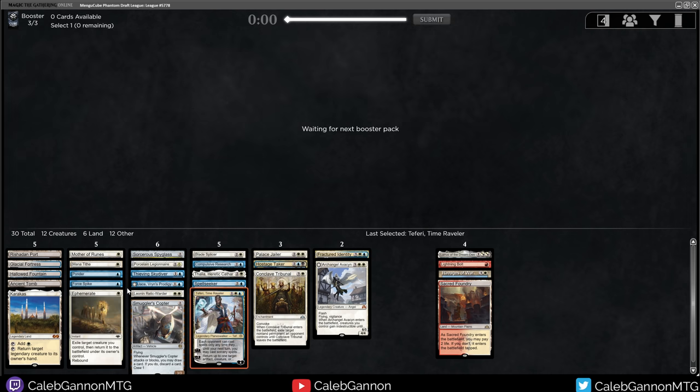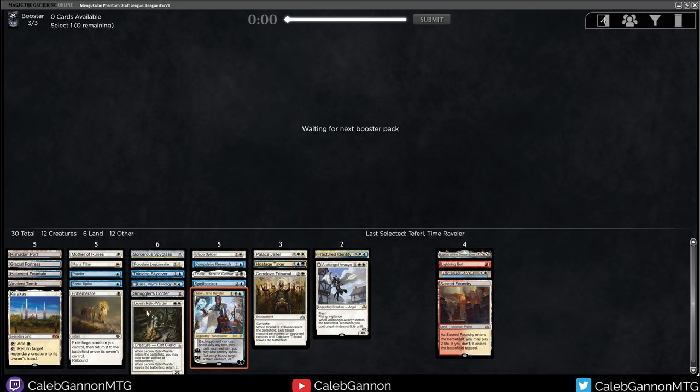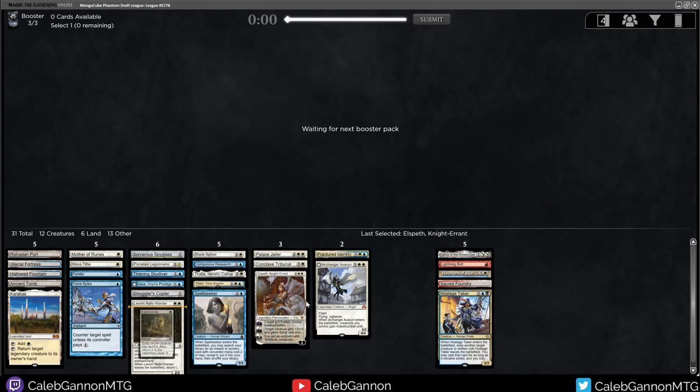I don't know if I love this Ephemerate. Let's count what it's good with: Leonin Relic-Warder, Blade Splicer, Spellseeker, Palace Jailer. If we end up playing Hostage Taker, it's good there too. Elspeth with Jataxian Probe... I think it's better not to go that route. I'm just going to take the Elspeth. She's good top end. I'm probably not playing this Ephemerate - maybe not even Spellseeker.